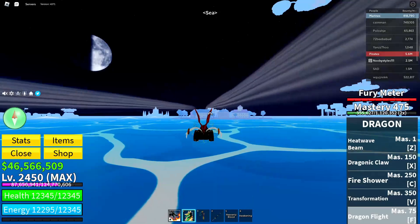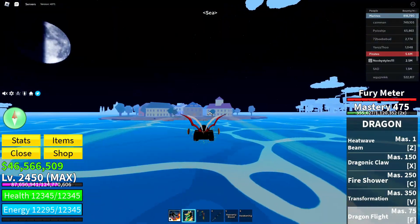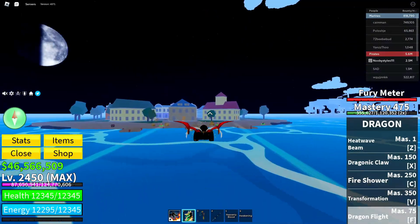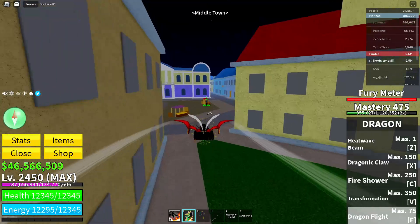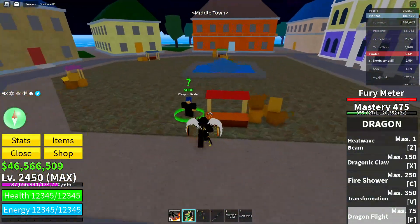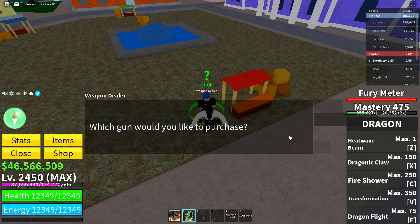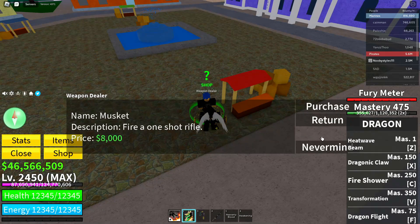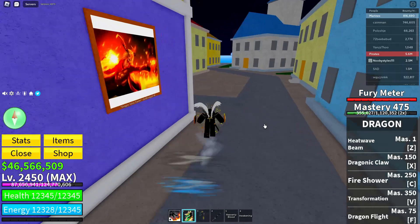After that, fly over to Middle Town. You can use anything to get over here — a fruit, a boat, anything. When you're here, talk to the Weapons Dealer. I'm going to click on Musket. You don't have to purchase anything, just interact with this guy and that should do the trick.